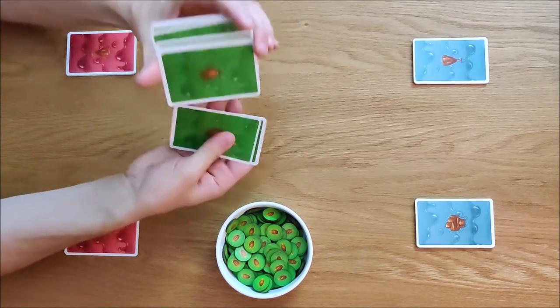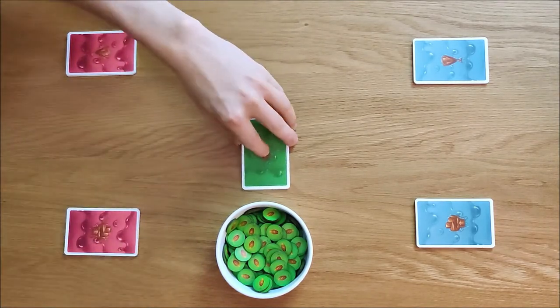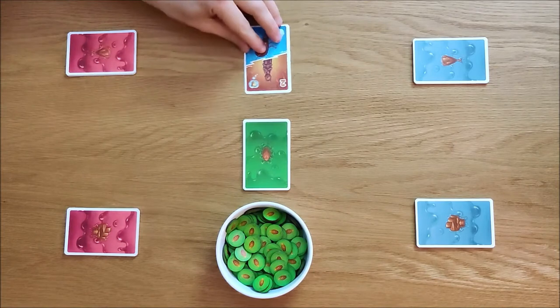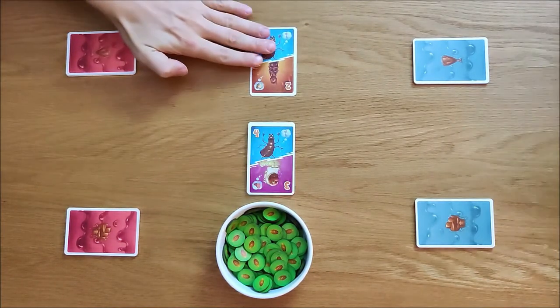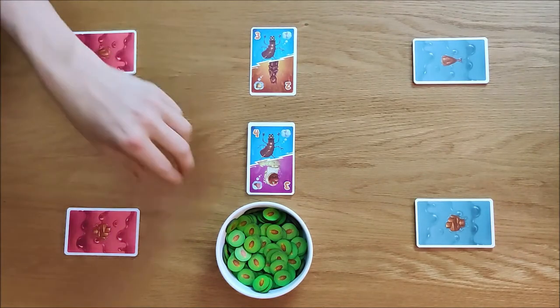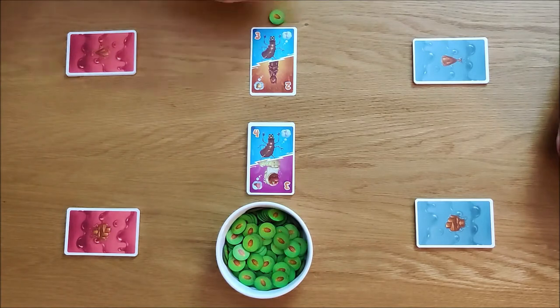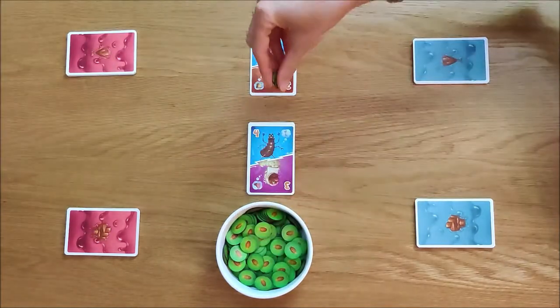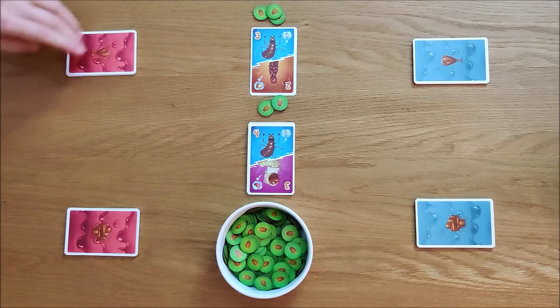We'll give these a shuffle and then we are ready to go. In the first round, you reveal a card — this is the active card — and it tells you how many bugs to put on each side. It also shows what's coming up next to give us a bit of planning.